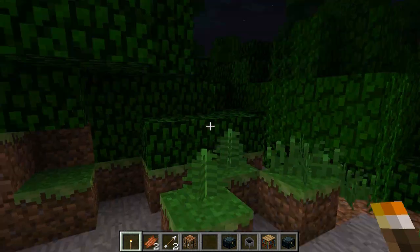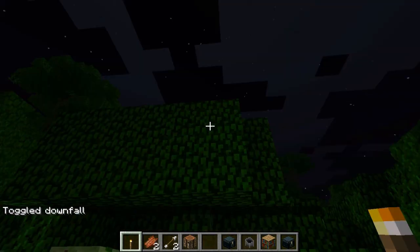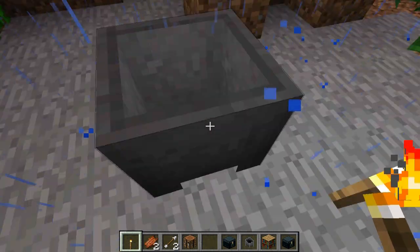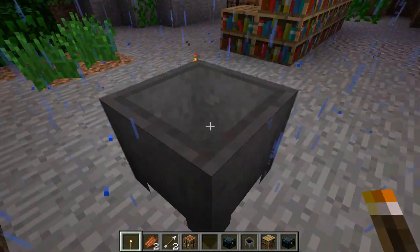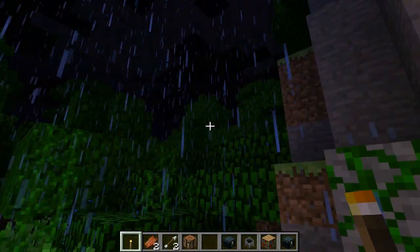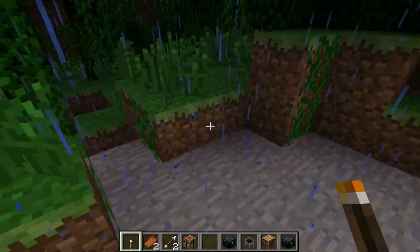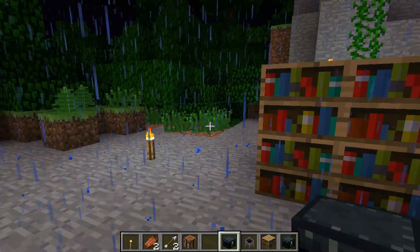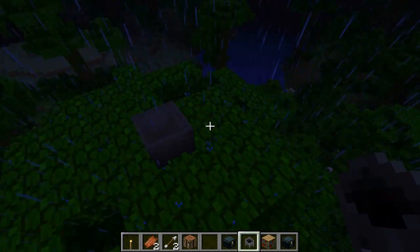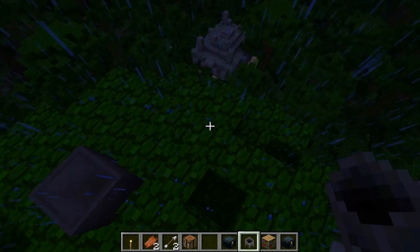There's also a new update where cauldrons are supposed to fill up when it rains. Let's try it — I'll use the command 'toggle downfall' so it's now raining. Let's see if this cauldron fills up. Come on, fill up! In the meantime I wish we could enchant torches — like super torches that light up a whole area. I don't think I have the patience to sit here all day, so I'm calling this debunked. Maybe the cauldron needs to be higher up, or maybe it works but I just haven't seen it done before.